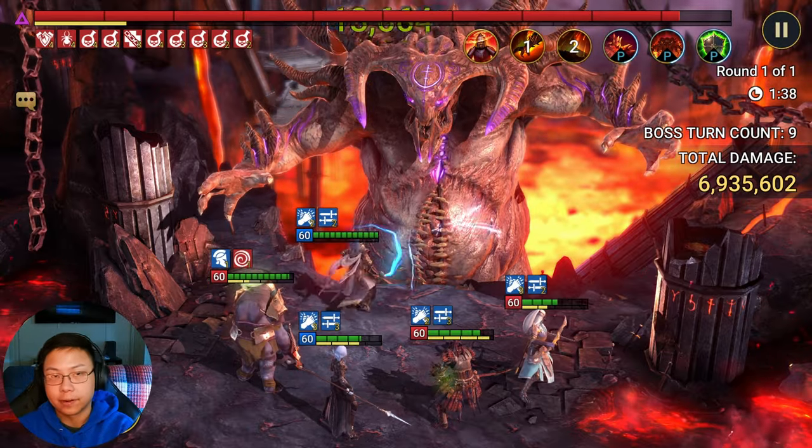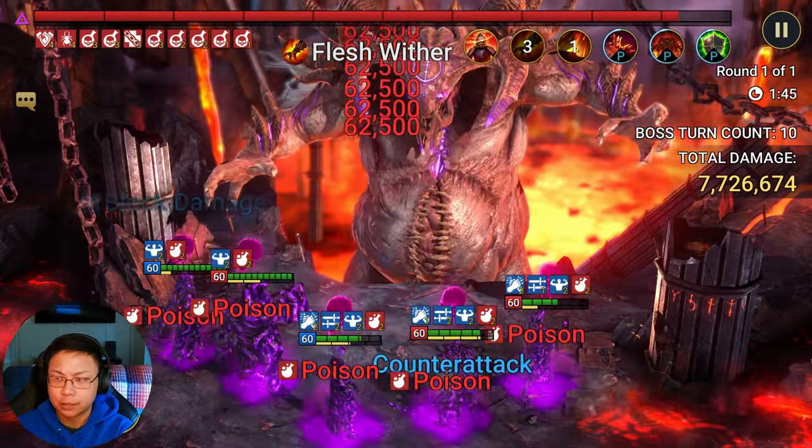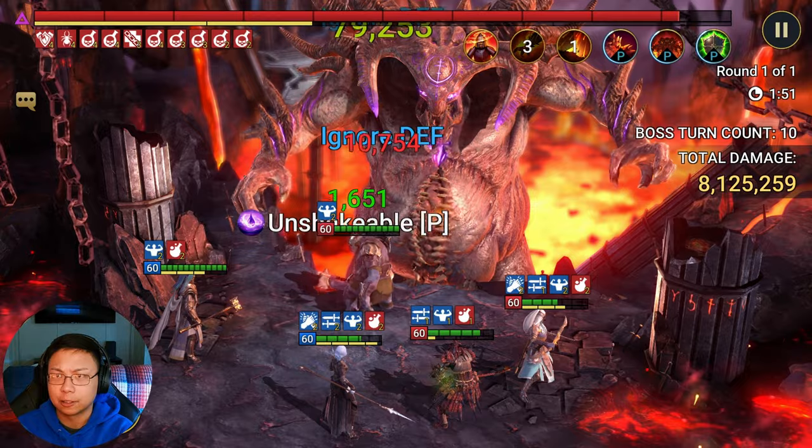This is my first time building this unkillable team. This is supposed to be a two-key for ultra nightmare. I think the damage calculator said it was going to be something close to around 40 million.